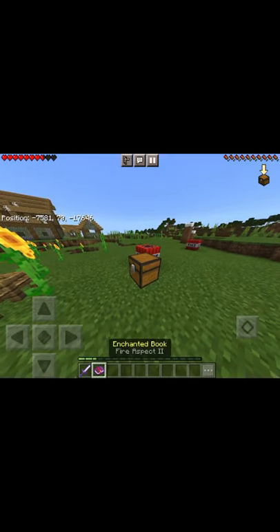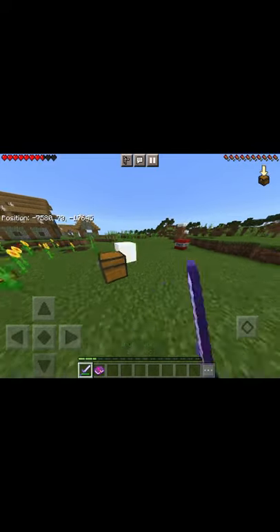On Minecraft Bedrock Edition, if you use anything that has Fire Aspect — an enchanted book or a sword — and you hit TNT with it, it will ignite it.